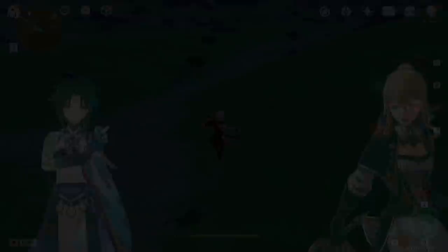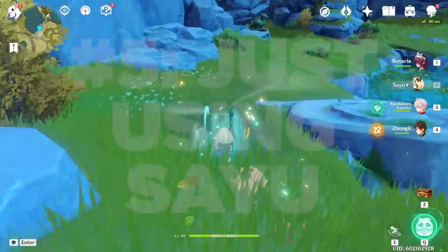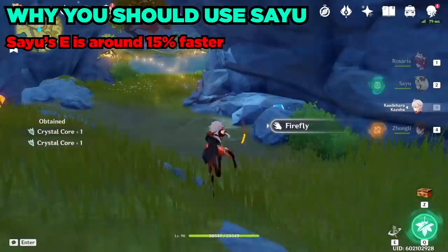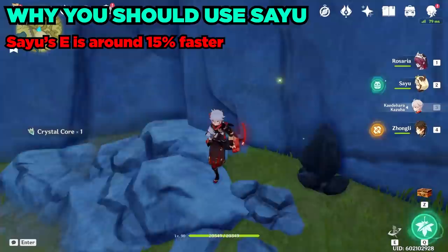Number 5: Just using Sayu. I mentioned Sayu in the previous section, but she deserves an entire section just for her. Sayu's roly-poly mode provides around a 15% movement speed boost, on top of other movement speed bonuses like Anemo Resonance. So with Sayu rolling around and Anemo Resonance, you are moving around 25% faster than without either of those things. Also, Sayu's roly-poly mode costs no stamina — you don't regenerate stamina during it, but that would just be broken.